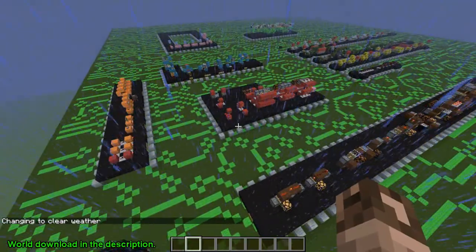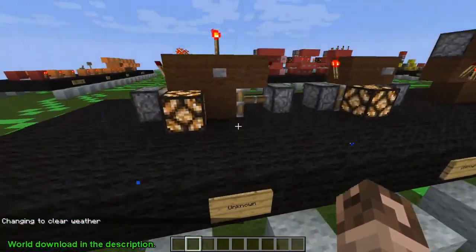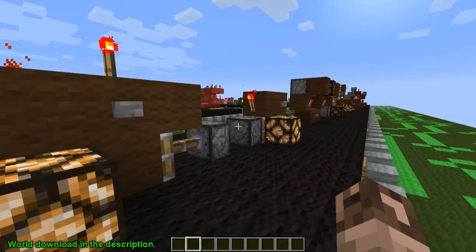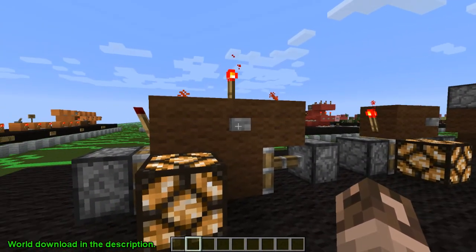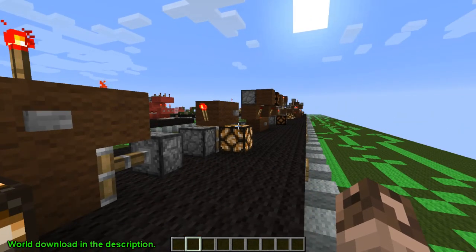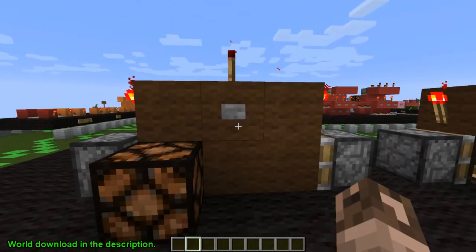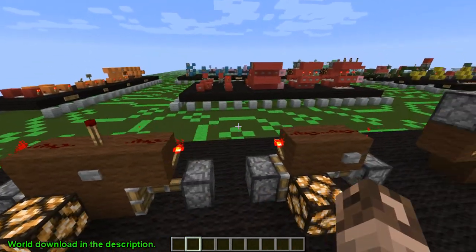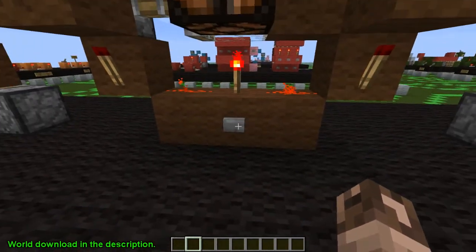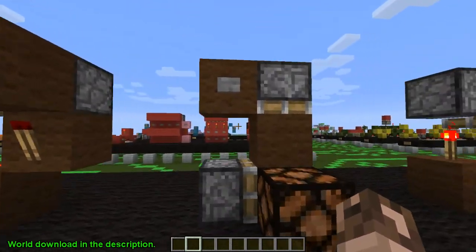Let's go ahead and get started with T flip-flops. T flip-flops have to do with pistons, and pistons are supposed to be more stable. So far they look to be a little bit more like the 1.2.5 pistons. You can see here that our standard ones are working, and this is the same thing just inverted.